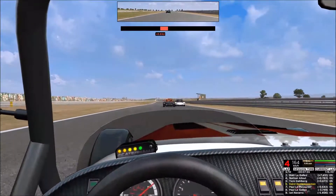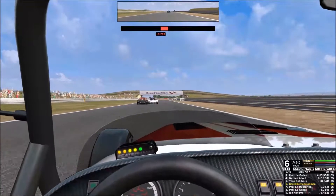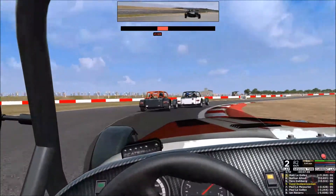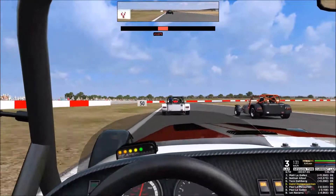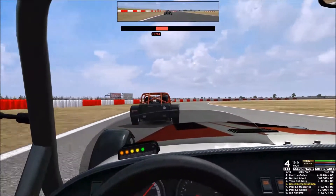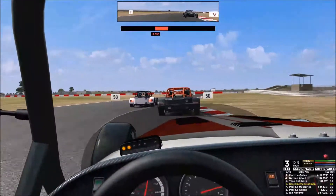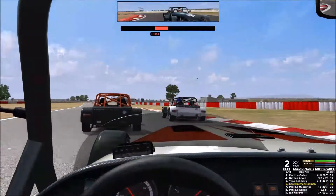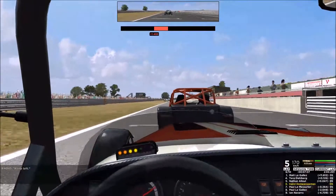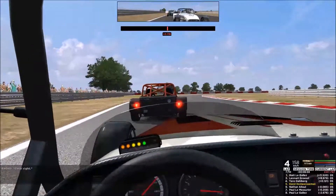These cars are actually a lot of fun. They're definitely a handful - they slide around, they bounce around, they're all over the place. But that makes them really fun to drive. If it's working out. It can also be relatively frustrating if you don't have a lot of practice for an online race. It's still hard to place them exactly where you want. But we have a good exit here, so we're gonna use the slipstream and a little bit of a nudge - some bump-drafting, a love-tap.